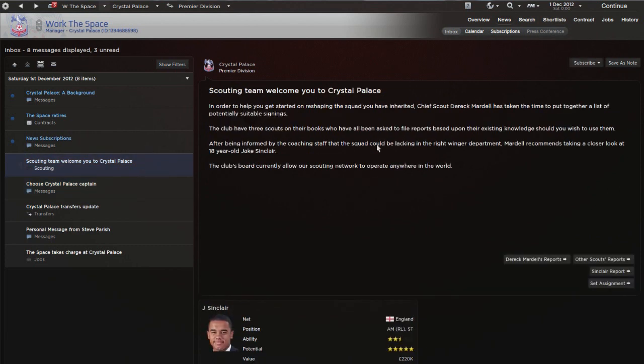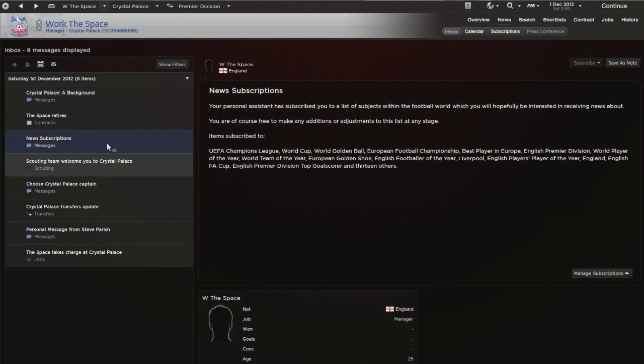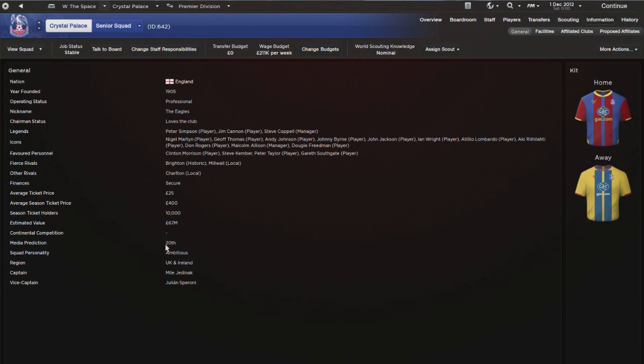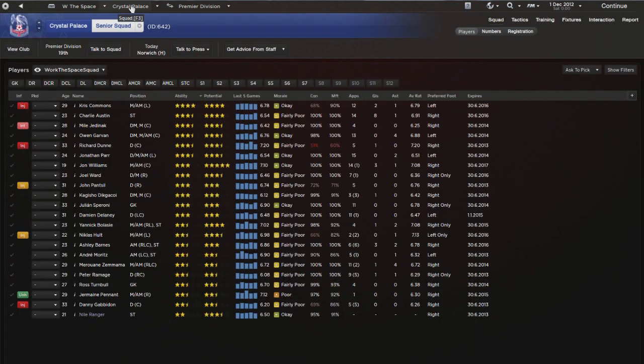It's worth keeping an eye open because sometimes previous managers or your assistant will suggest someone with really high influence as captain despite the fact they never play first team football. We're apparently lacking a right winger - we'll come to that shortly. Looking at the background history, we're predicted to finish 20th - bottom - but hopefully we can prove people wrong. Looking at the bottom of the league, it's really close; one win would see you jump out of the relegation zone.